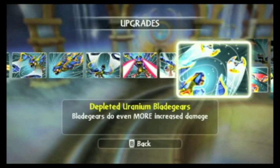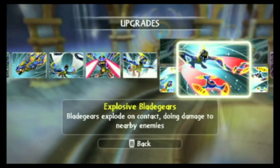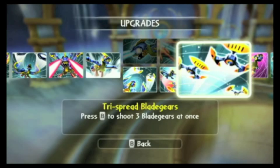We've got depleted uranium blade gears — blade gears do even more increased damage and also change a little bit of shape there. Explosive blade gears — blade gears explode on contact doing damage to nearby enemies. Tri spread blade gears — press B on the Wii remote to shoot three blade gears at once.